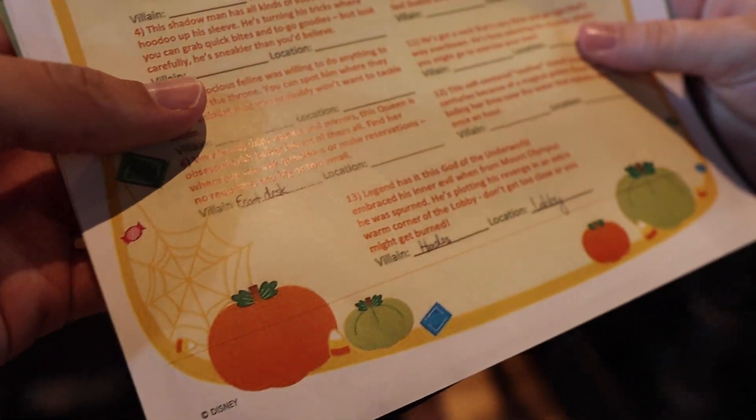You put the villain at the front desk? Nope. Alright, so we came outside. We're going down to Geyser Point because our table was called. It was only a ten-minute wait for our walk-up list availability. So we're gonna go have some lunch and then continue our pumpkin hunt.